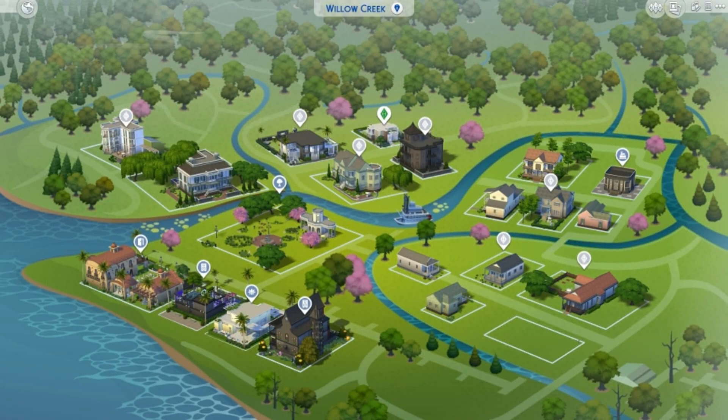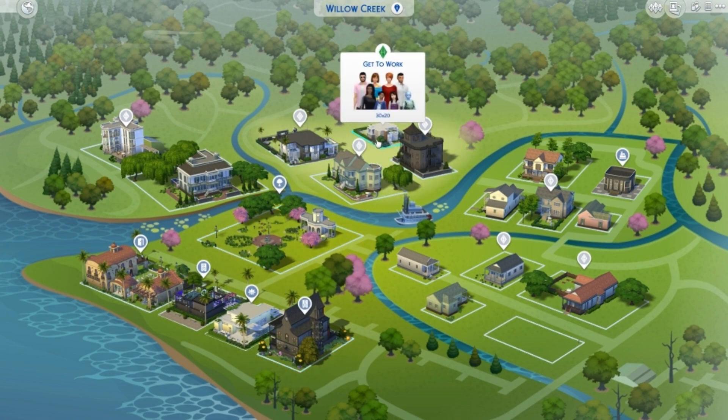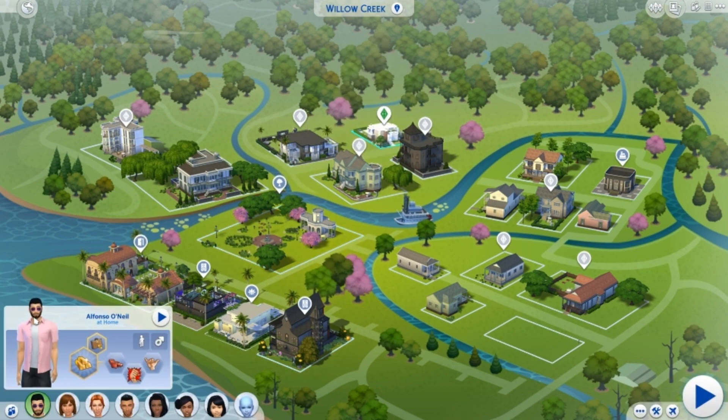Welcome back to Let's Play The Sims 4. The patch for Get Together has come out today and it is glorious. Look at this map, this color, this animation when you hover over it. When you click a sim, look at their portrait, their aspirations, their traits, where it says they're at. This is amazing.